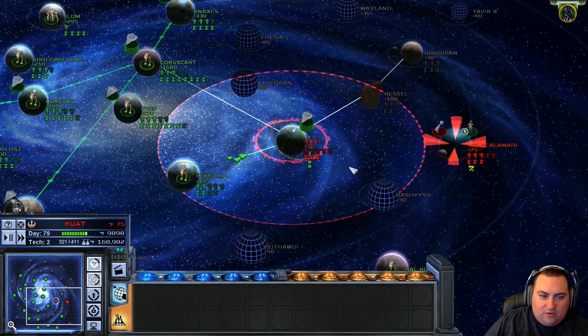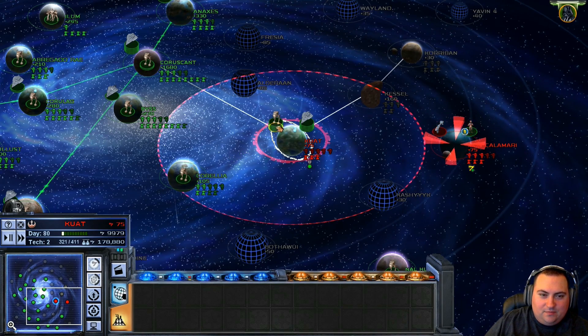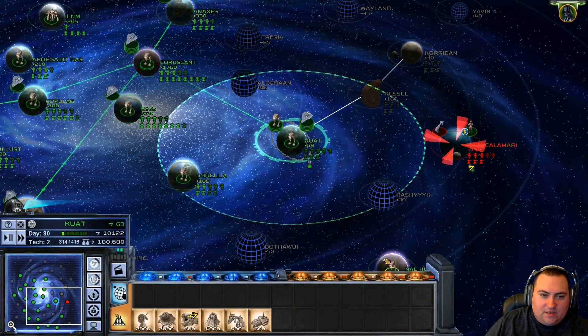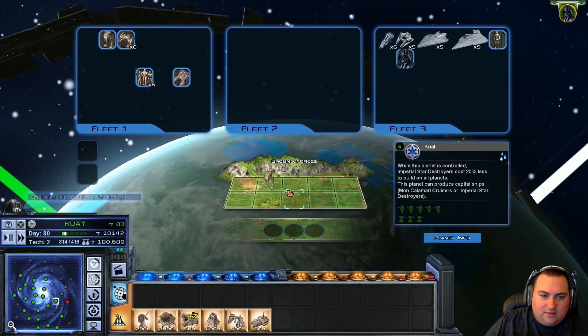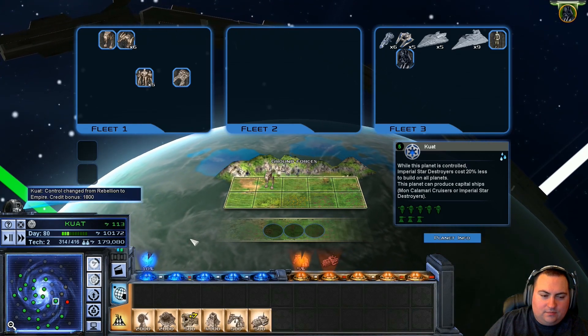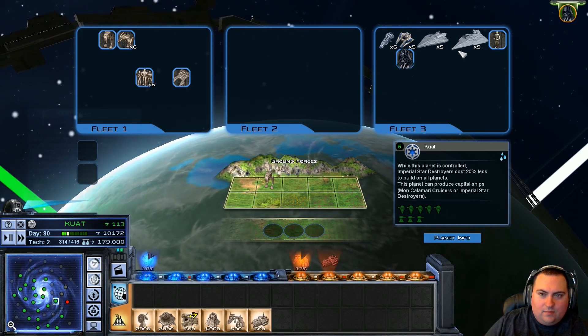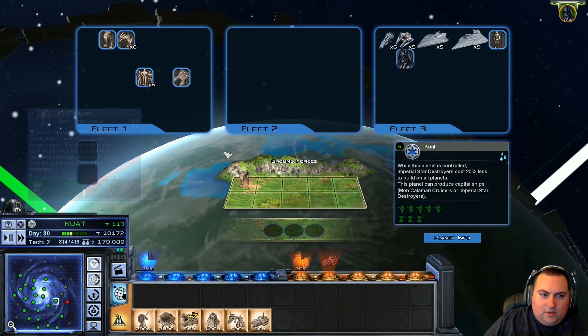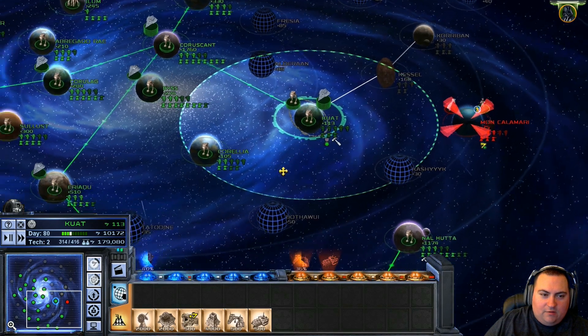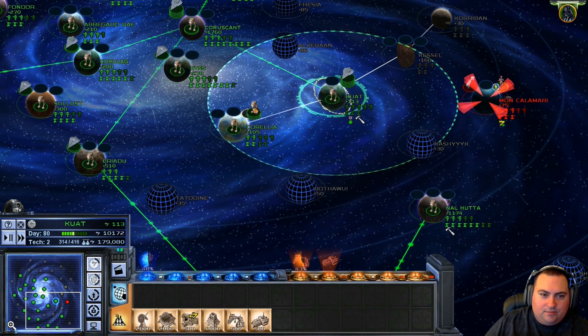Kuat — we'll just auto-resolve this one. We actually lost some units there because of the auto-resolve. It's fine. Yeah, we really need to replace some units now.